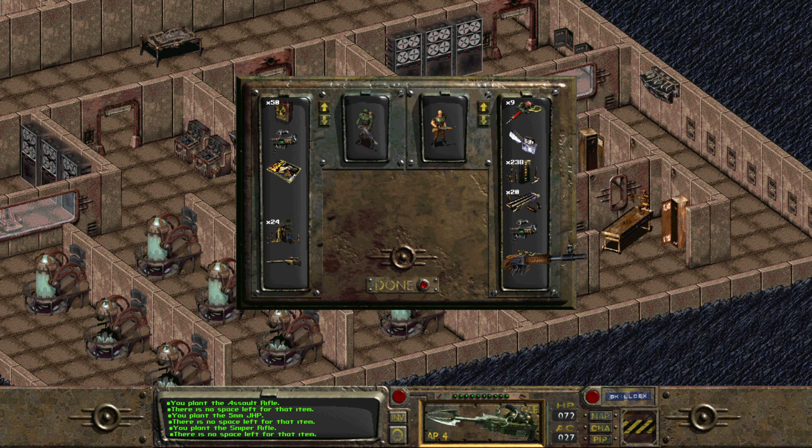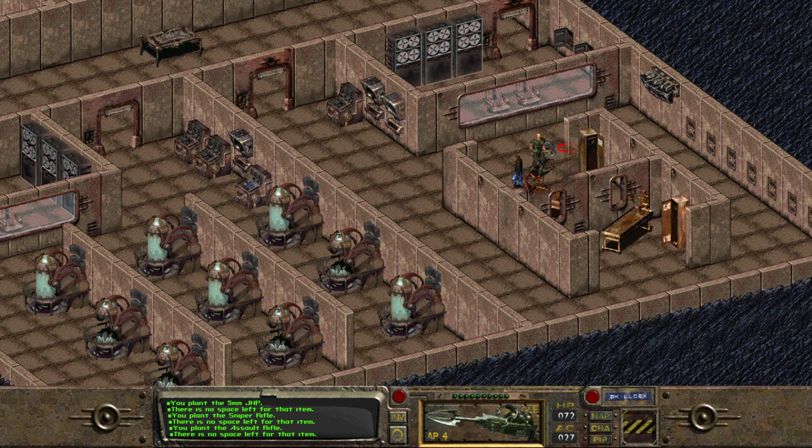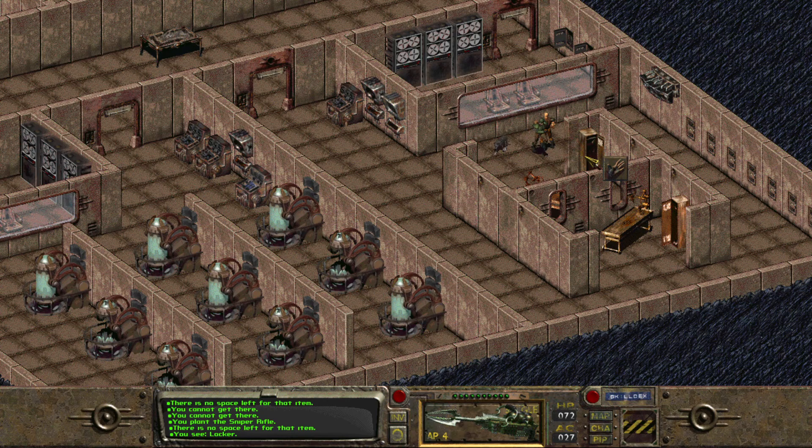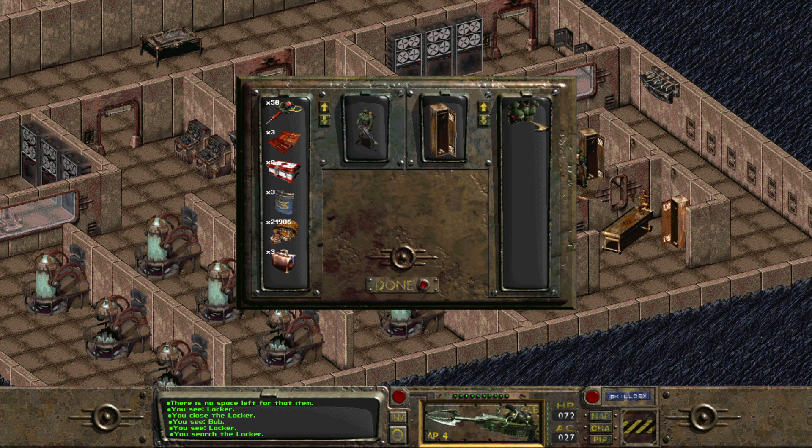Oh wait, hang on — a sniper rifle. Can you carry that one? Really? And I can't put anything on Dogmeat, can I? Dogmeat, stand still. Can I really not put anything on Dogmeat? That makes me so sad. So what is in here? It's just combat armor, right? And I'm already wearing combat armor. So I would really just be selling it, which would be worth so much money.